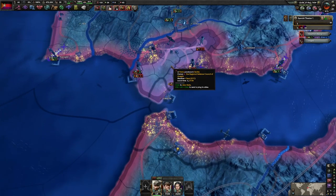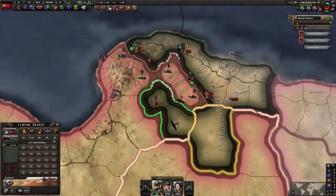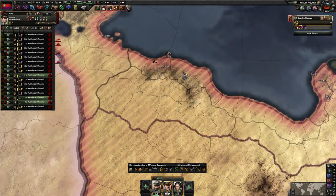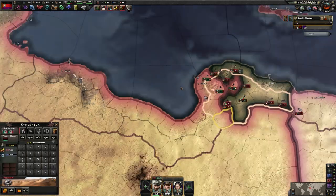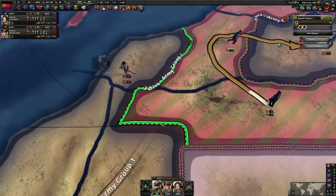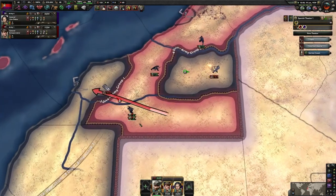Oh no, I forgot about Gibraltar! Good thing I have a ton of troops here ready to deal with this mess. There are so many troops over here — I'm going to need reinforcements in this direction. Let's pull back to a defensive position. As much as I'd love to hold on to Benghazi, I just don't think it's feasible — but they'll be completely out of supply crossing this whole gap, while I'll be in supply. Making a tactical withdrawal, giving up this ground and sending reinforcements.